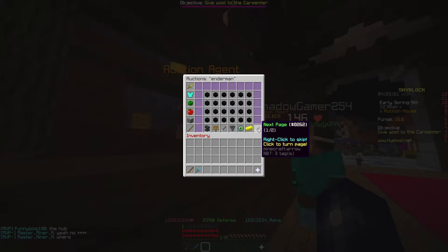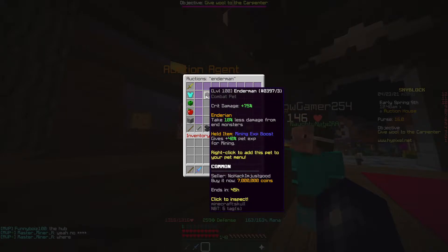A level 1 Enderman pet costs around 5k. But if we look at a level 100 one, it gives you plus 75 crit damage — that's a massive buff. Especially when you're an early game player, you'll see a massive change in your damage output.